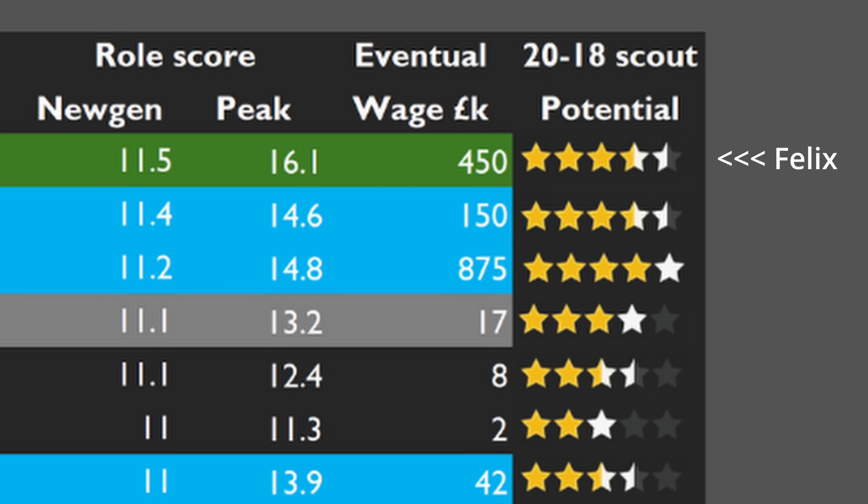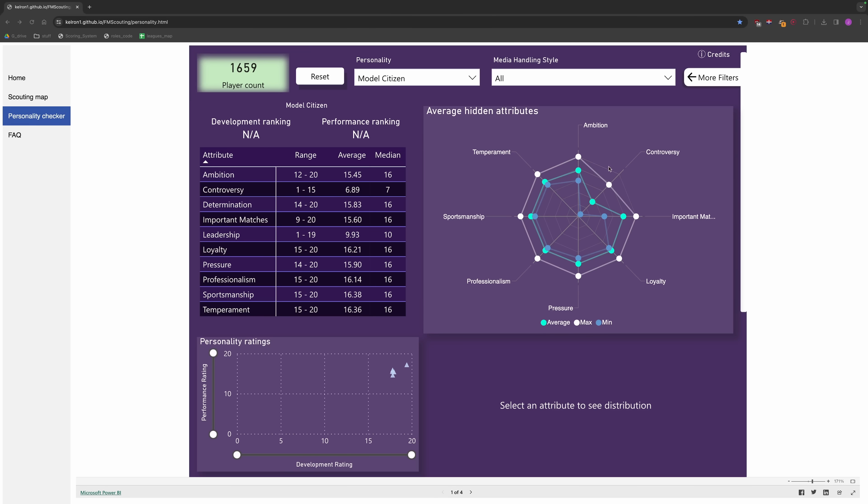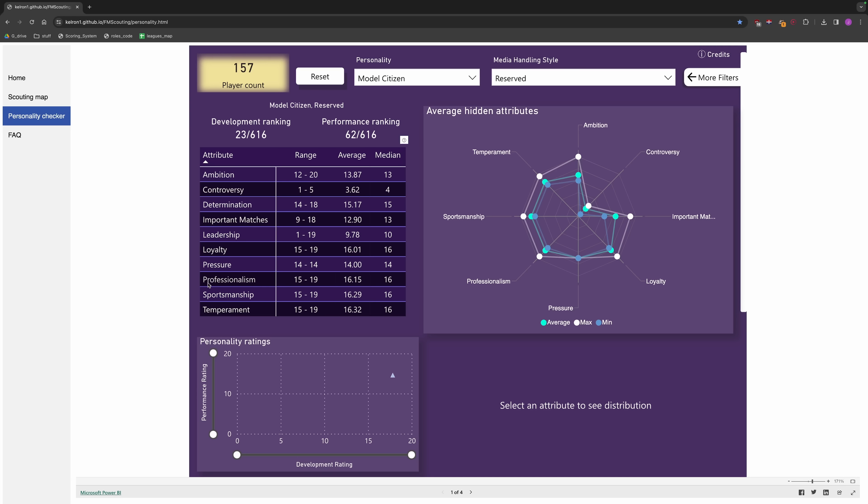I think the potential star ratings scouts give you are important and I always use them, but I also make sure players have got the key attributes I'm looking for, as often the star ratings don't focus on that as much as I want. I also make sure players have good personalities — the ones with high professionalism and decent determination. The prospects that flame out tend to be the ones without good personalities. You can use a calculator to gauge likely hidden ratings; you're looking for decent ambition and determination and then as much professionalism as possible. Professionalism is the most important one.